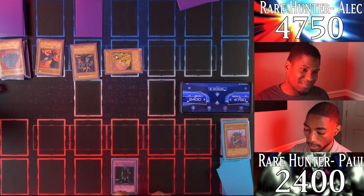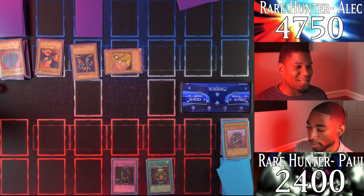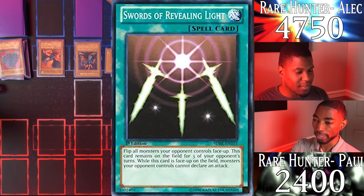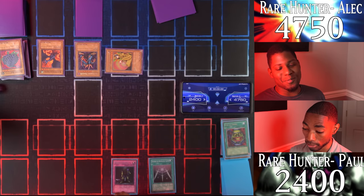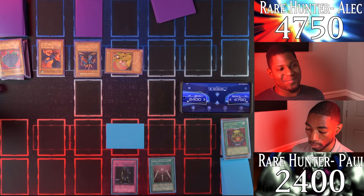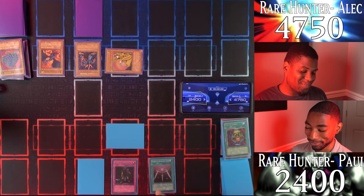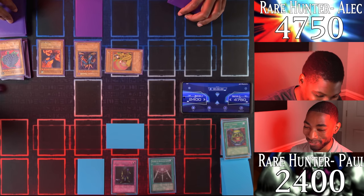I draw and activate Pot of Greed — draw two cards from my deck. Swords of Revealing Light! This prevents you from attacking my monsters for three full turns. I'll set a card face down, another card face down, and end my turn. It'd be nice if you had Heavy Storm, wouldn't it? Even though I didn't get to destroy your Mirror Force, I'll still destroy your soul with my powerful cards.